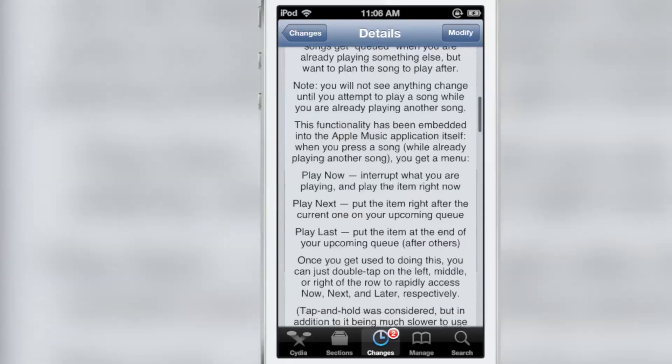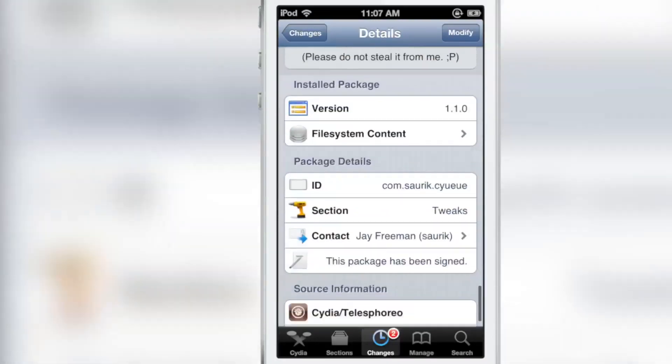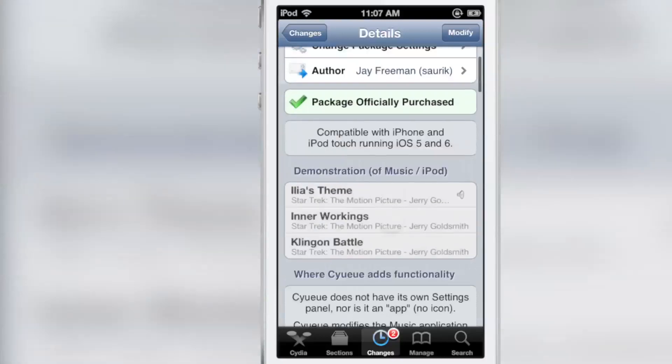You can also use double-tap gestures on those three respective zones — left, right, and middle — for quicker management. It's called Sayu and it's available for $2.49 on Cydia's default repo.